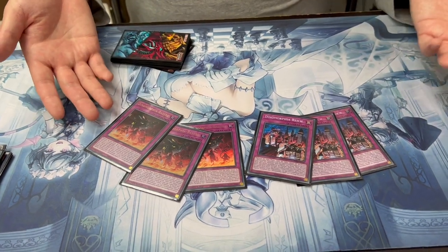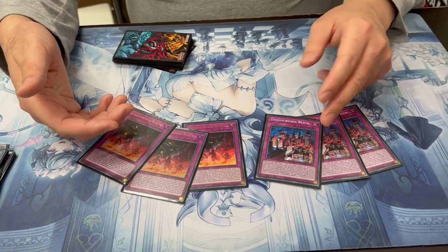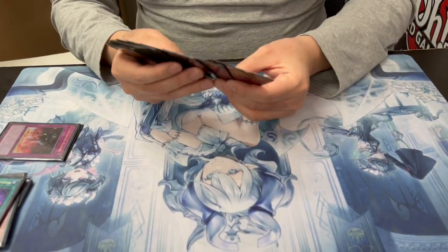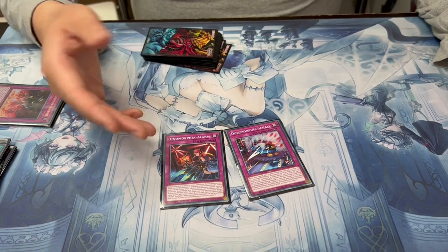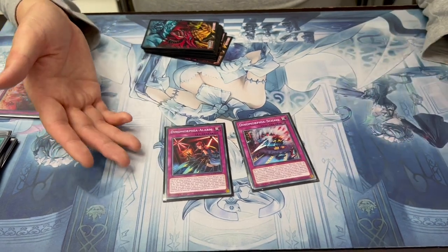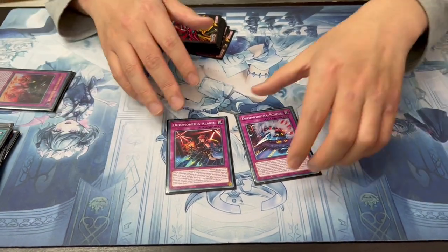Frenzy lets you turbo out the Rextrum, and then Domain just in case they ash you - you have another way to access your boss monster. Pretty standard for those two. And then one Alert and one Sonic - I feel like those are the best ones. Alert gives you a way to get back your action if you're Kaiju'd or Imperm'd, and Sonic is just an omni-negate because everybody's playing Evenly now in the main.